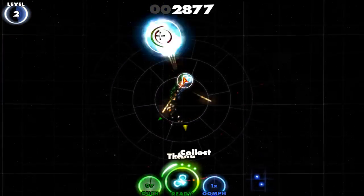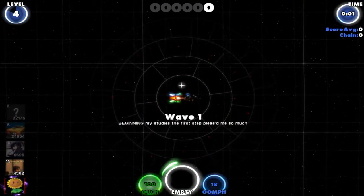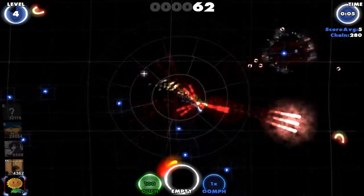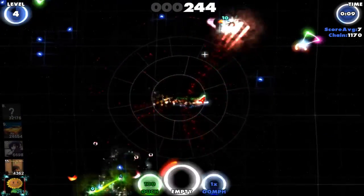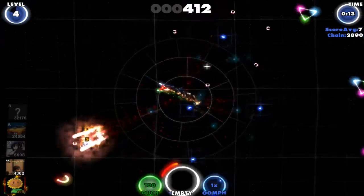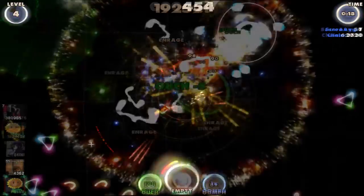I completed just a few campaign missions and dove straight into what I think is the core of the game: the endless endurance mode, in which you try to survive for as long as possible. I used to play Geometry Wars a lot and found the first 30 or 40 waves pretty easy, but then things got a bit heated and sometimes I really broke a sweat trying to stay alive. Upgrades are extremely useful in this game mode as they will help you prolong your sustainability.